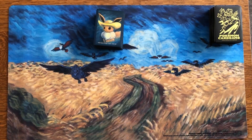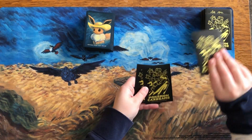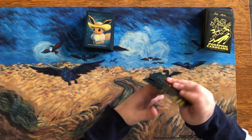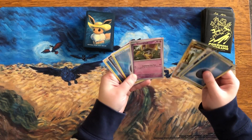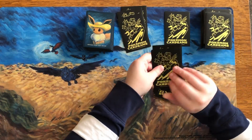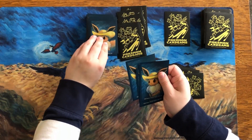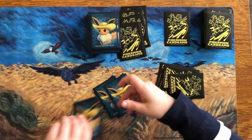Let's get seven cards out — one, two, three, four, five, six, seven. Is there a basic? Yeah, we got Chien-Pao and Gimmighoul. It's probably best to put Chien-Pao up. Do six prize cards — one, two, three, four, five, six, seven.